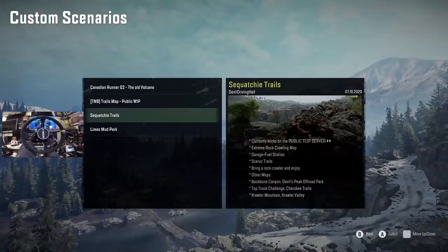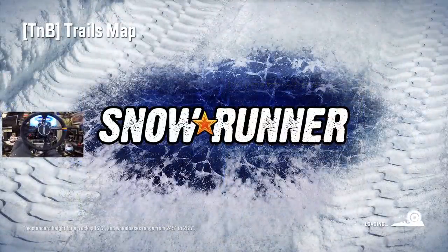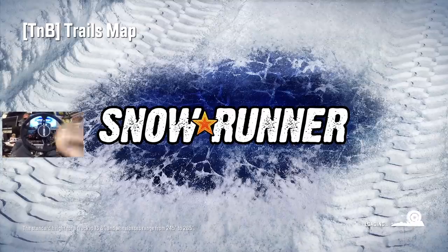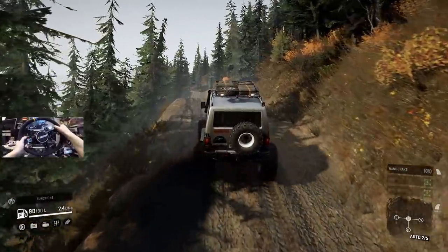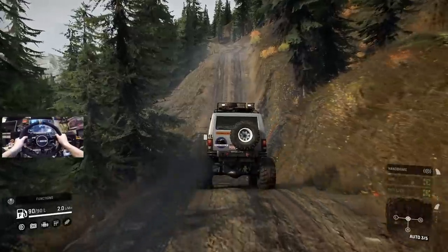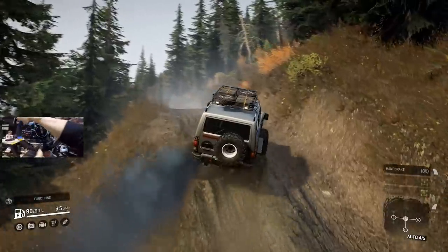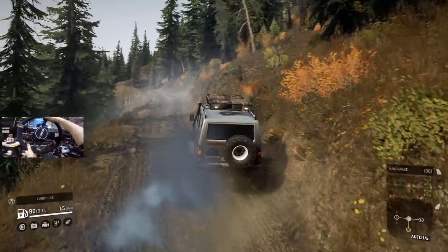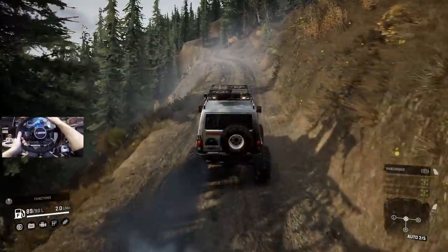I'd love to know down below if you guys are running the Squatchi Trails and what your best truck pairing is with that map, and the most fun you've been having with it. How's your wheel working on the game as well? Now this is the new map that just came in — the TNB Trials map, brand new for 2021. Updated here, and we're in auto right now. Let's see how we do around some of these trails. This has been a lot of fun — the capabilities in SnowRunner are definitely endless.